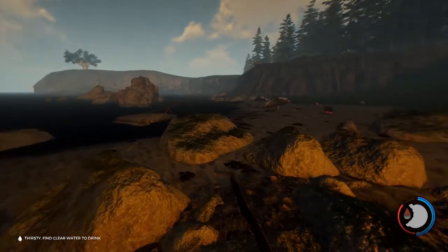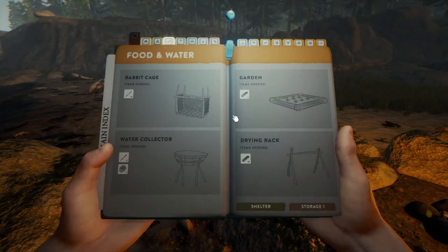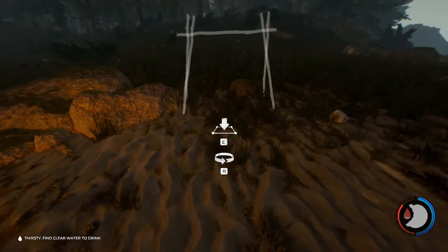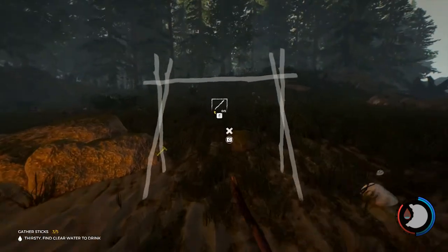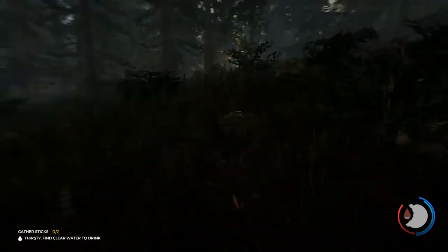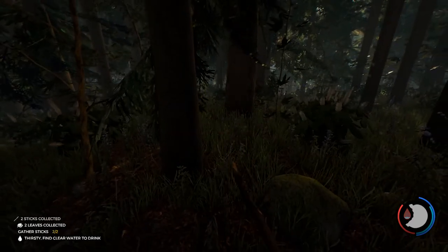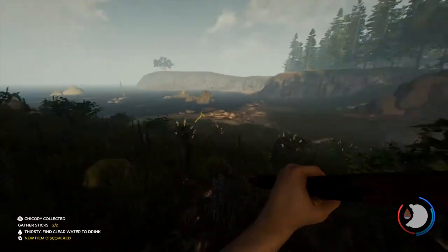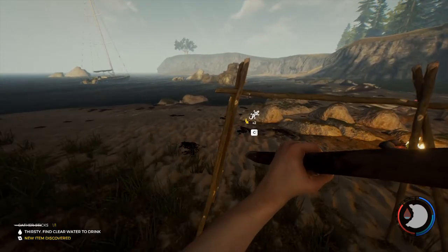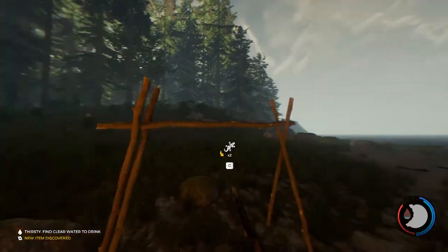Cooking meat is great, but the problem is you can't take cooked meat with you. If you want to bring food around with you, you need to build something called the drying rack. You'll find that under the food and water section in your survival guide. Select drying rack, place it anywhere, and add sticks - we need a few more sticks for this. What drying your meat does is it preserves it for longer. For some reason the game doesn't let you take cooked meat, but all meat works with the drying rack aside from small generic meat.